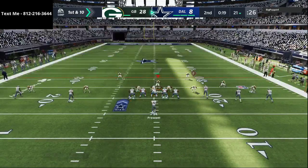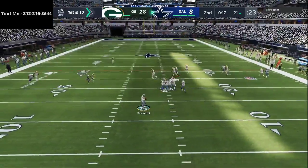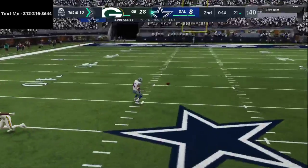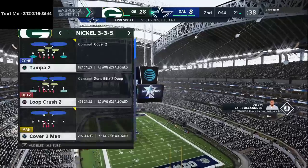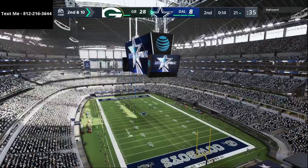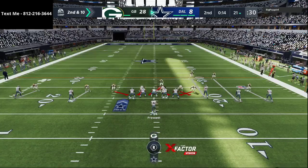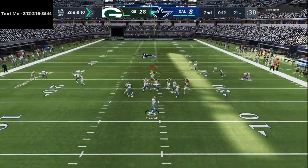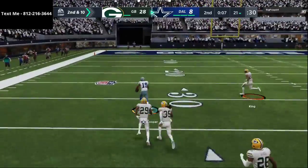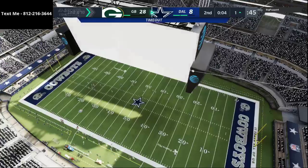We really need a good defensive drive right here. He's coming out in five wide, so we're going to adjust. Jair Alexander makes a great play. Against five wide, I almost always audible to a specific look. He's going to throw to Amari Cooper and I give up a huge play — if we could just hold him to three, that would be great. And that's a huge tackle right there.